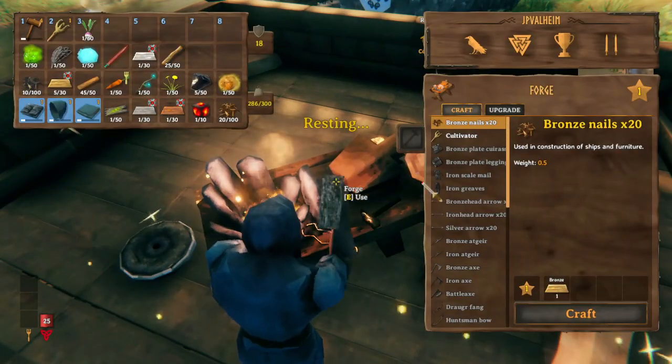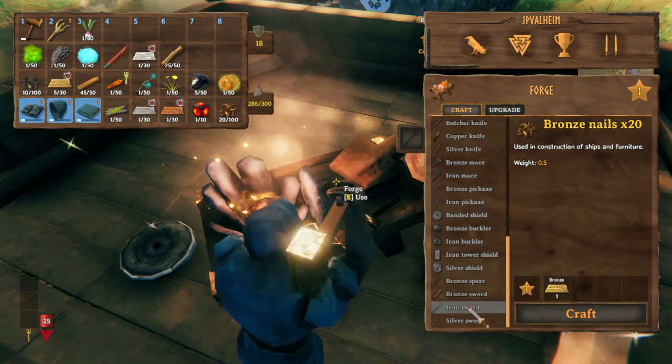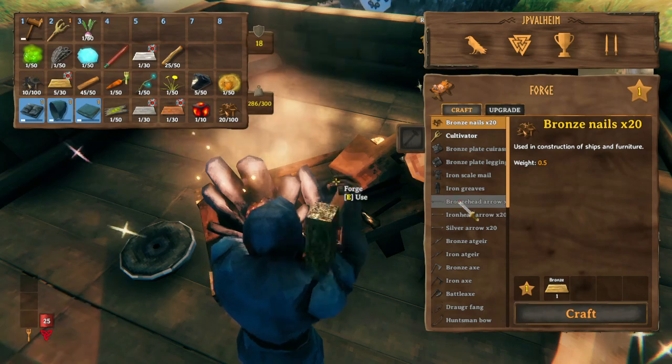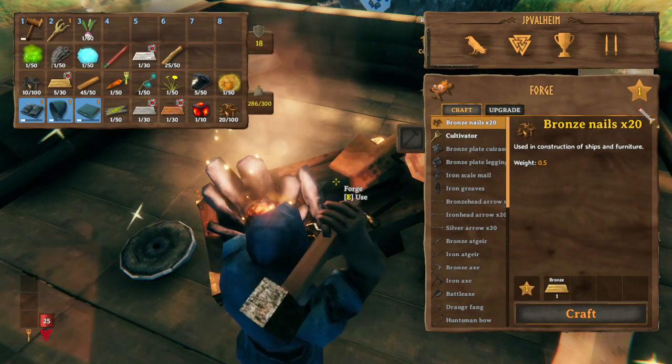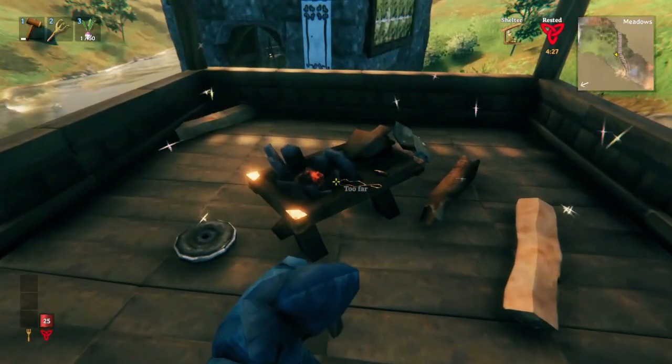Well now I can't make anywhere near as many things, as you can see, because I lost all of the upgrades. So if you've collected the material but you can't make it, it probably means that you need a higher level forge or workbench. Check the extensions and see which one you're missing.